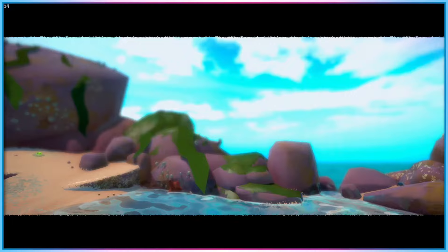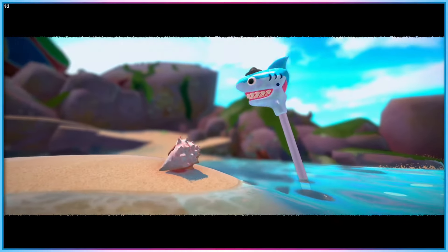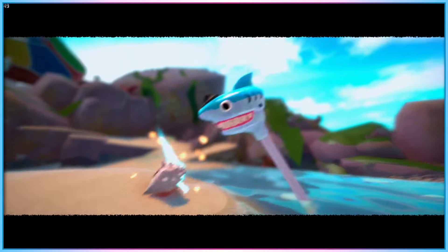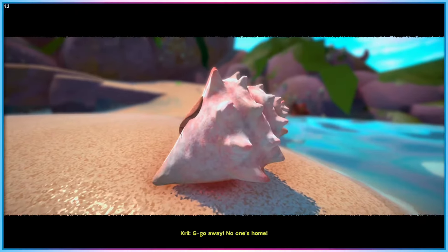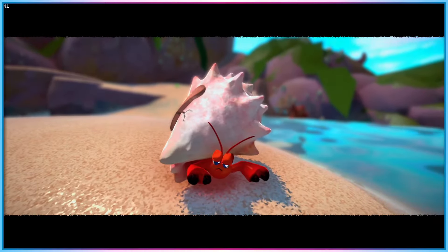You play as Krill, a hermit crab pulled violently from their life of quiet isolation when a literal loan shark steals their home, forcing them to leave the calm waters of their tide pool on a daunting quest to return to the life they were comfortable with by regaining their lost shell.